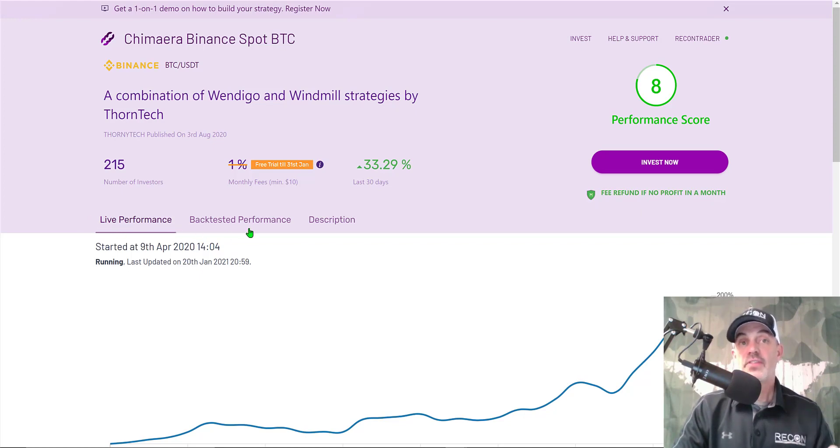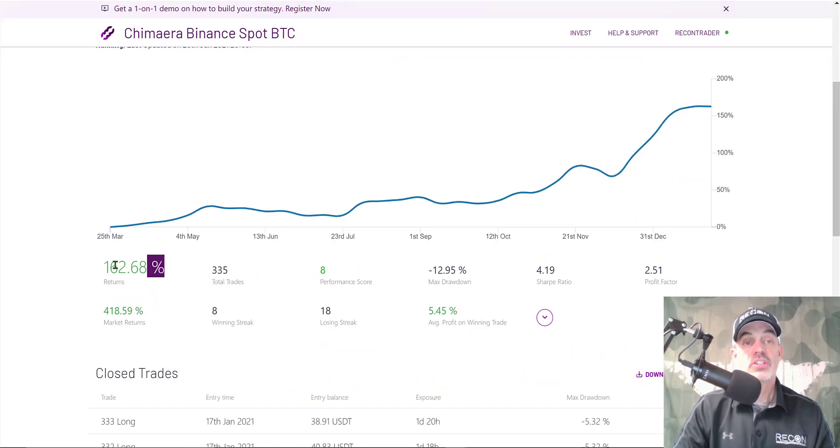I don't have personal stats because I haven't invested in this strategy. The performance covers April 9th, 2020 through January 2021, and it's up 162% versus 418% on Bitcoin — not bad returns. Sharpe ratio is well over two; profit factor is also over two. Max drawdown is pretty acceptable at 13%. With that low of a max drawdown and this high of a Sharpe ratio, they might actually be able to put on a little more risk and increase their returns.